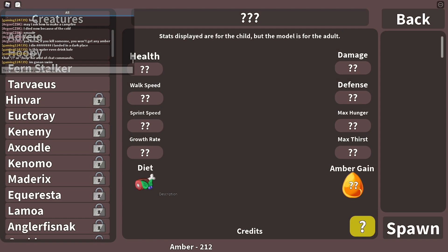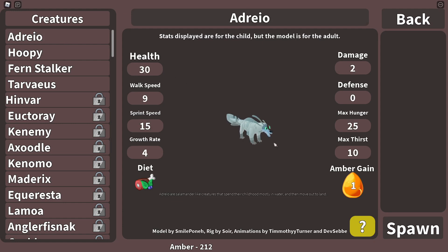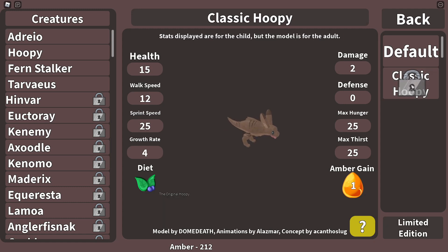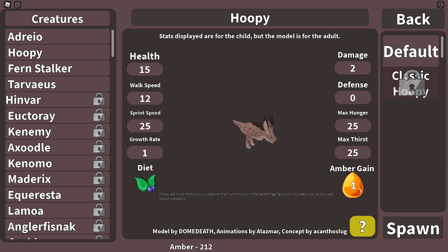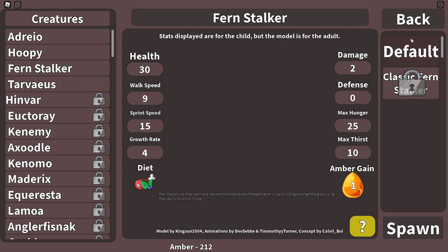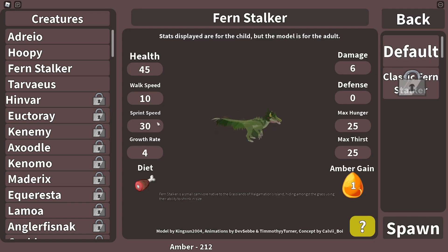Select creature — let's see what we're going to play as today. So last time we played as this guy, right? Because he's adorable. Then we've got Hoppy, which I don't think we're going to play as this time. Oh, we've got Classic Hoppy! Do they all have Classics? Oh, there is a Classic Fernstalker. So the new ones are a lot nicer looking. I think we should give the Fernstalker a go.